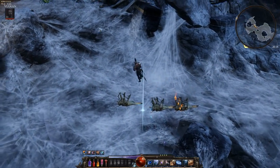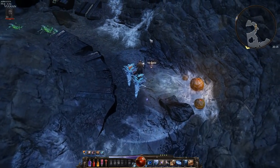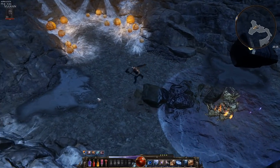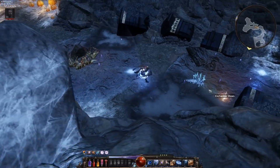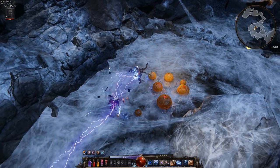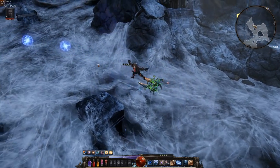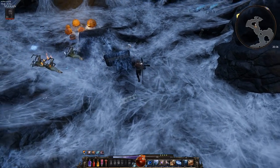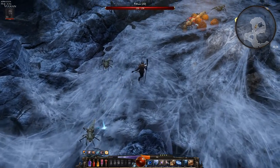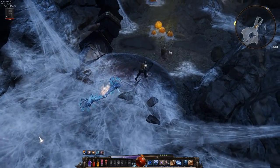This has been the lightning storm mage video and it's been a super fun build. In my opinion it's slightly behind the archer build, but this build is easier to gear up and lets you jump in and do immediate damage. I'll continue fine-tuning the spec. I also want to push into the endless arena — I went to wave 55 with my archer before dying and I want to push both builds to see how far we can go before things get difficult.